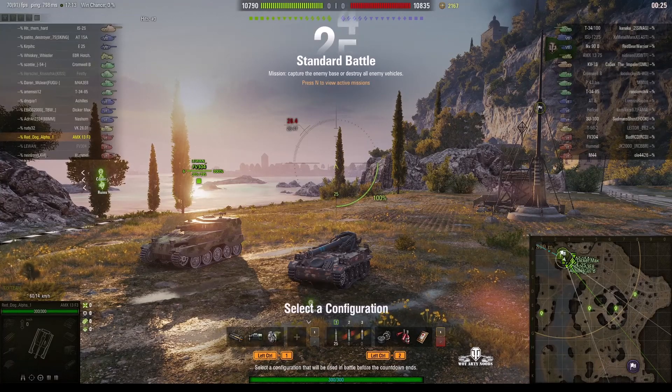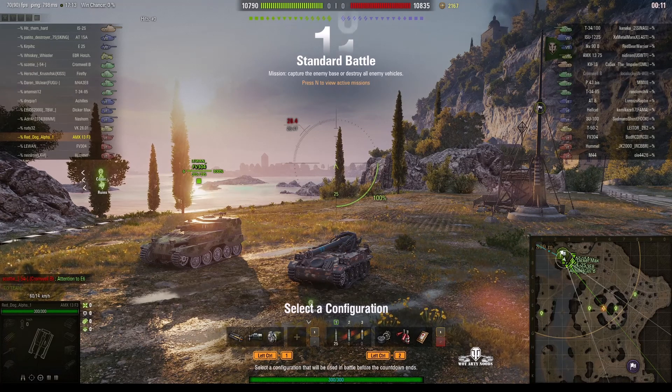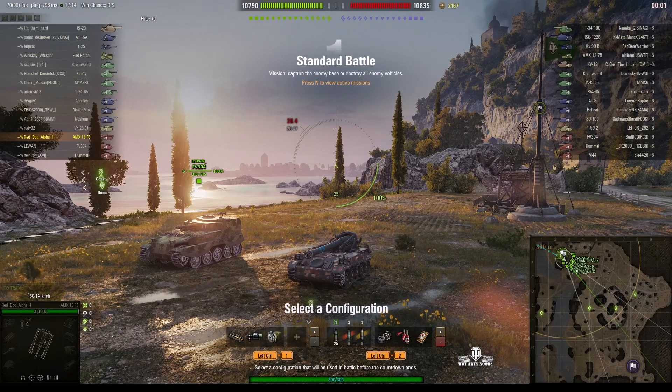Welcome back to WRT Nibs for General Disturbance. This is the AMX 13 F3 AM - the tier 6 French SPG based on the AMX 13 tonne chassis. It's located on the north spawn of Mines and this one is under the command of Red Dog Alpha One, who's been having a lot of success with French vehicles recently. He's got two marks of excellence on the barrel of this one.